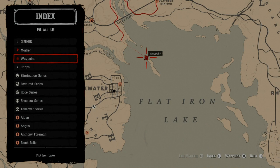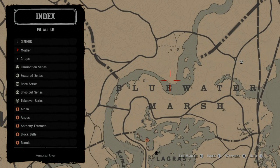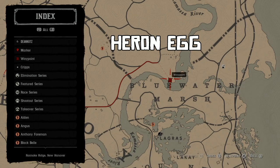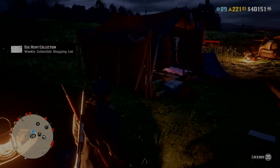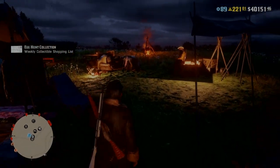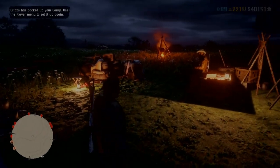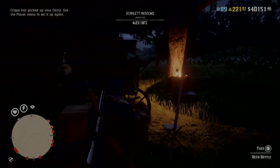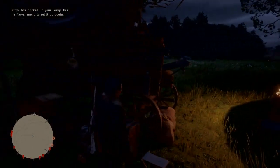Third, last but not least, just by the E in Bluewater Marsh is the heron egg. Grab those and claim your reward. You can pick up the quest for it in the collection box at camp or at a post office before you can turn them in to Madame Nazar.